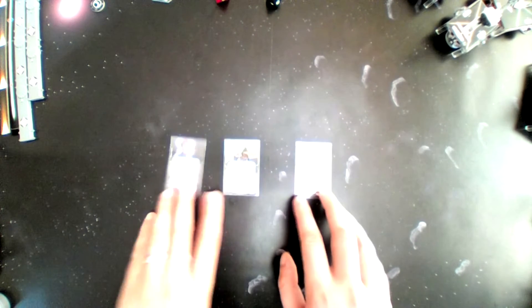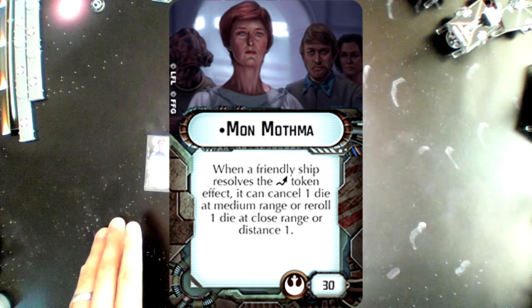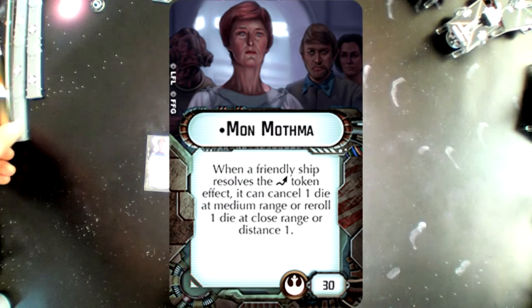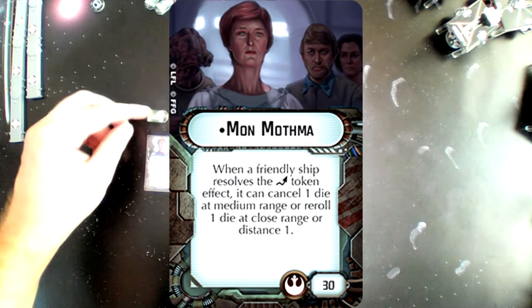Each admiral has a very different text ability, and by building your fleet to maximize that ability, your points become much more effective. For example, Mon Mothma: when a friendly ship resolves an evade token, it can cancel one die at medium range or reroll one die at close range.